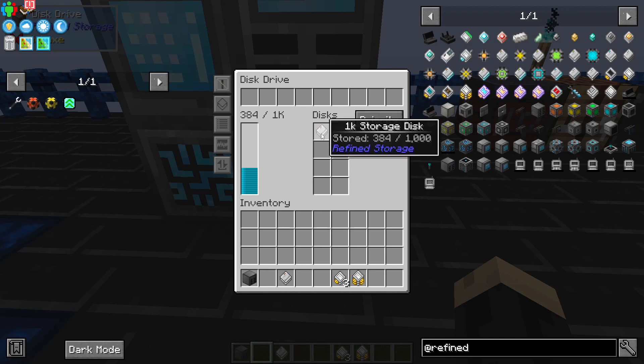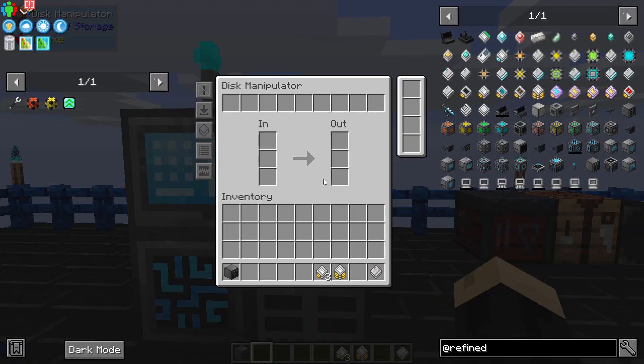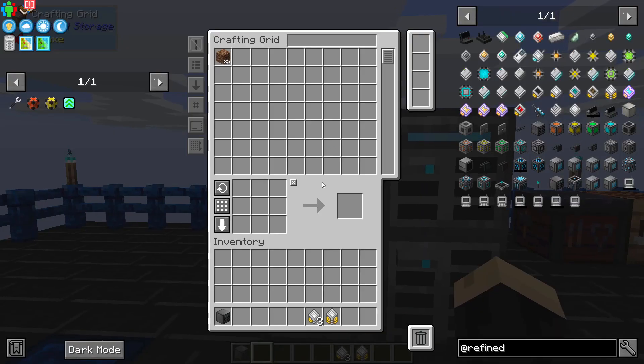So we want to move these items. To take the items and move them, we're going to take our storage disk out — you can see it says stored 384, meaning there are 384 items on this disk. We're going to take that out and put our empty disk, whatever we want to move it to, back into our disk drive. In the disk manipulator, all you have to do is take that and set it on the inside — the slot says 'in.' You'll see that the number is dropping: 374, 72, 71. As that is dropping, items on our other disk are increasing, so those items are slowly moving.